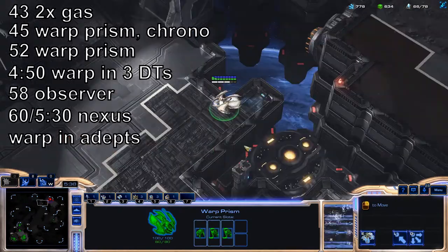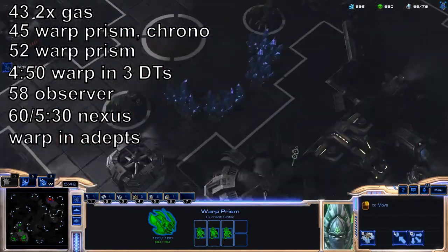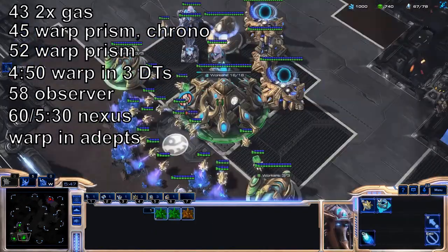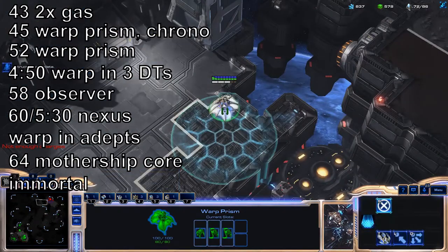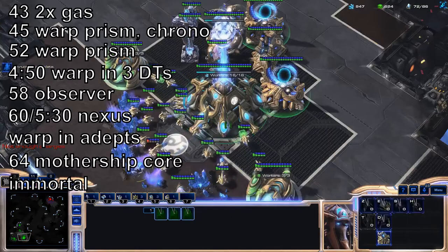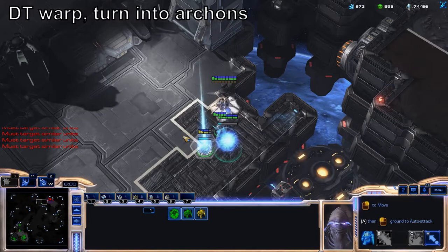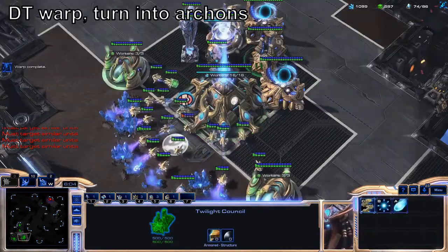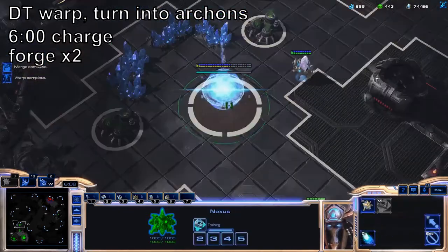Warp in Adepts with your second Warp Prism. Get a Mothership Core and start building an Immortal — we have consistent Immortal production from here on out. Warp in a fourth DT and turn them into Archons, assuming you keep all your Dark Templars alive. Start Charge from your Twilight Council and get two Forges.